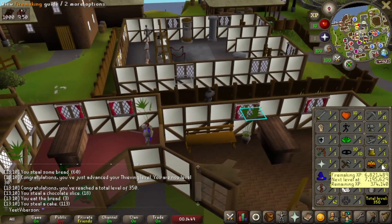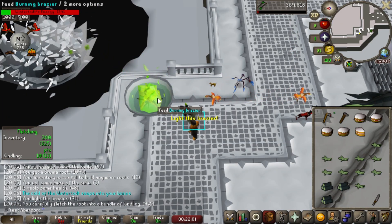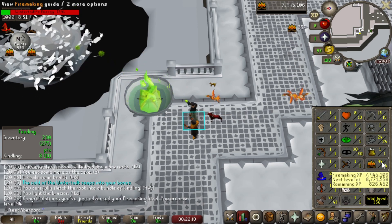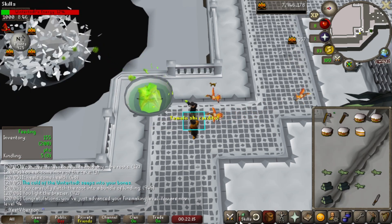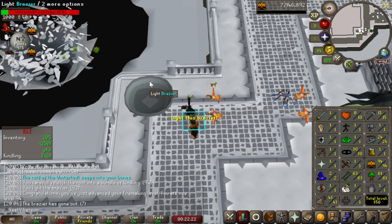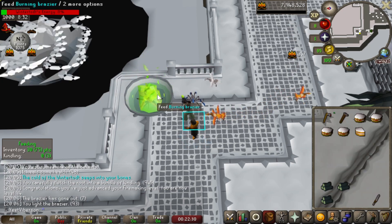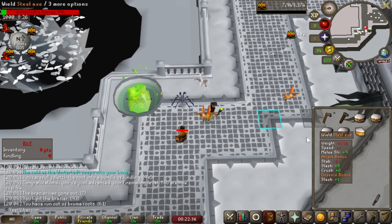With 94 firemaking, we're five levels away from 99. Still feeling good and going strong. Next check-in will be 96 firemaking. Other stats: 61 woodcutting, 63 fletching. Getting a lot of fletching levels doing this grind — didn't expect that many. Less construction than I thought, but I don't mind Mahogany Homes. Check back in a long time from now with 96 firemaking.